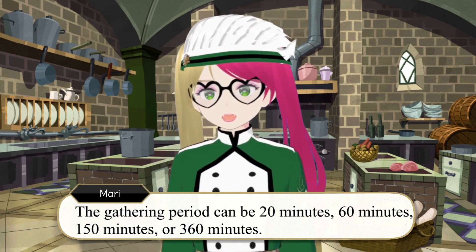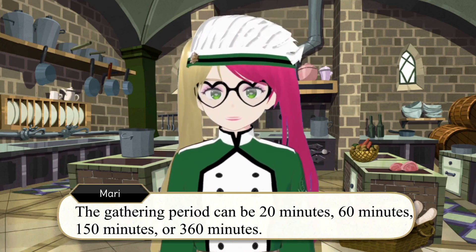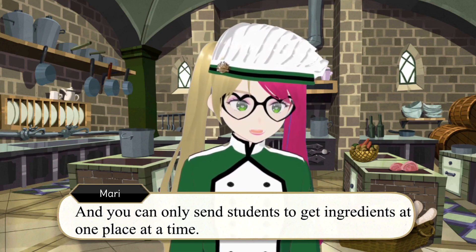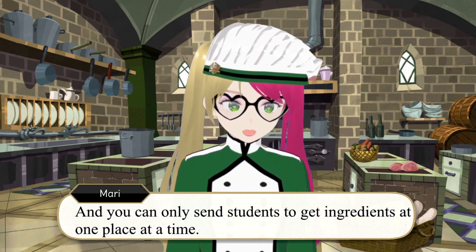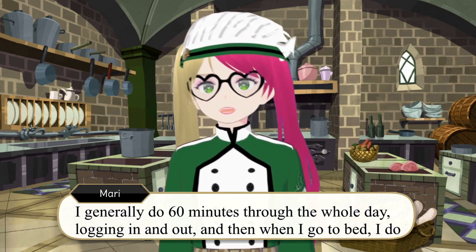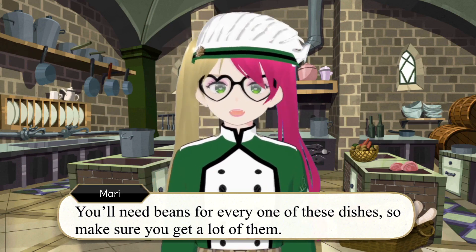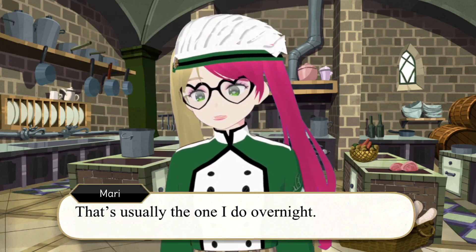The gathering period can be 20 minutes, 60 minutes, 150 minutes, or 360 minutes, and you can only send students to get ingredients at one place at a time. I generally do 60 minutes through the whole day logging in and out, and then when I go to bed I do the 360-minute one. You'll need beans for every one of these dishes, so make sure you get a lot of them — that's the one I usually do overnight.